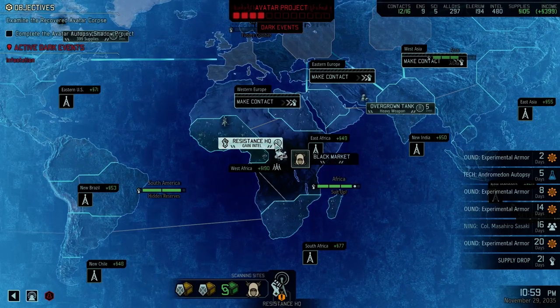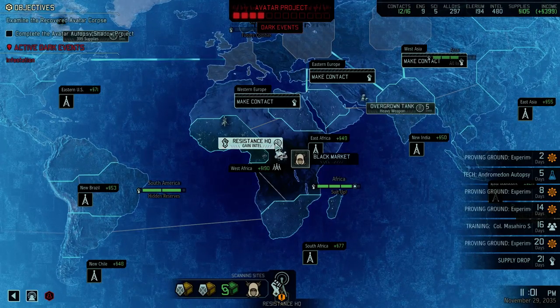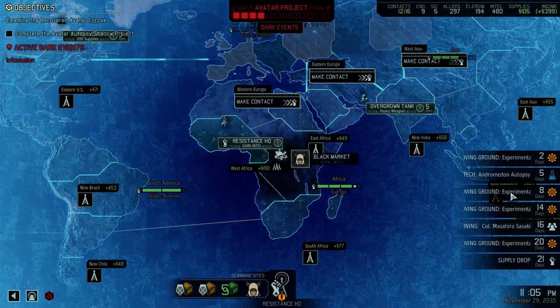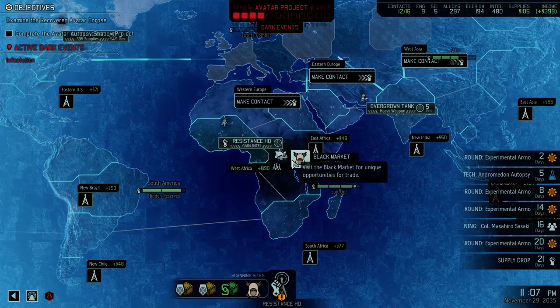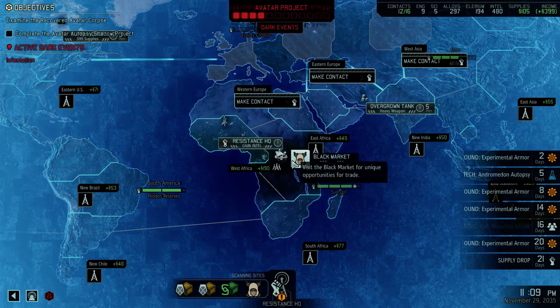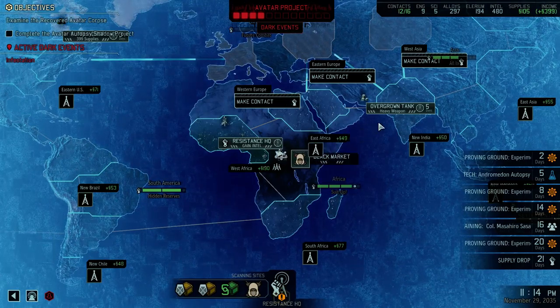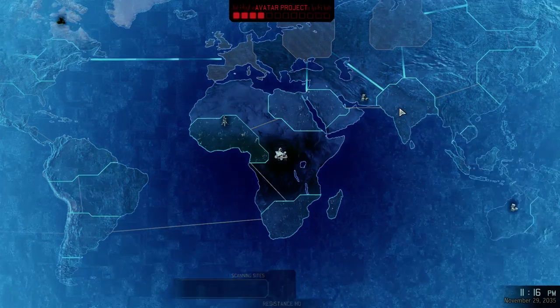Alright, what's going on guys? Next installment of XCOM 2. Off-camera I put in some more orders for experimental armor, and I put in our Dymo for training and the final stages of leadership. Until then, we are going to go for this heavy weapon.